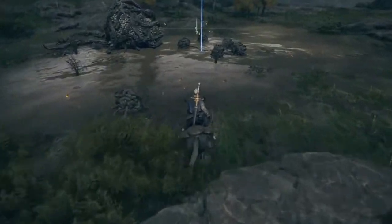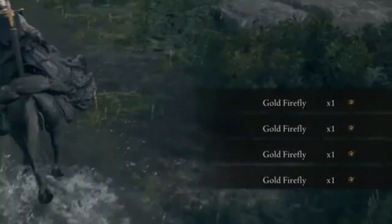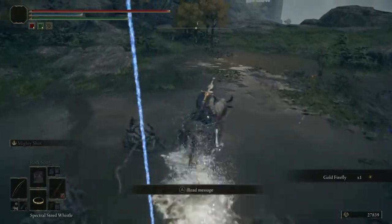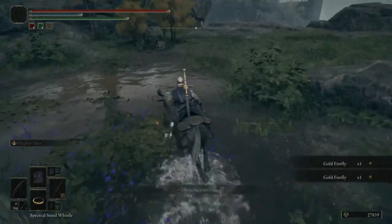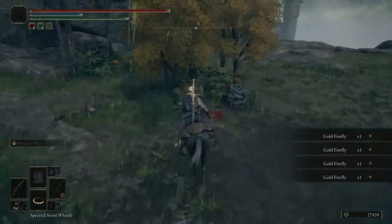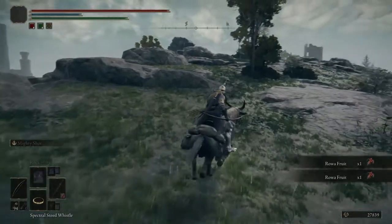As you get to the lake you'll see these little shiny things sitting on the bottom — pick them up, they're the golden fireflies. There are quite a few of them here so pick them all up. Grab those other berries nearby too, and that's all the ingredients you need for this crafting.